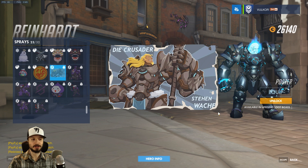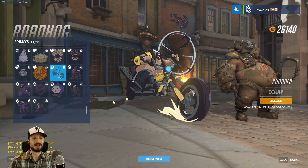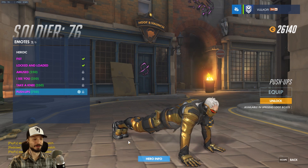Roadhog gets the Chopper spray — as expected. You'll want to lay down Roadhog's spray and then Junkrat lays his down right next to it for the nice combined effect. Soldier gets an emote — push-ups. Let's see what you got, old man. Wow, damn. I like the grunt as well — added realism. Commando Morrison. I like it.